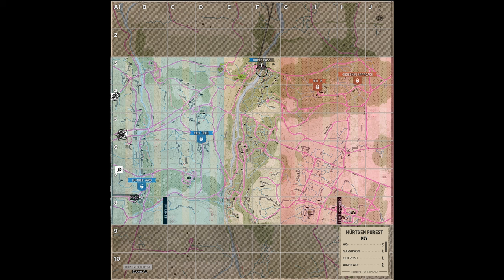Let's talk early game. Unlike garrisons, half tracks can be set up in neutral territory, so why not use this to your advantage right off the bat? In this example on Hurtgen Forest, you can see we have our initial garrison set up here in the east of grid D3. This is close to the active sector, but over 200 meters away from the actual strong point.